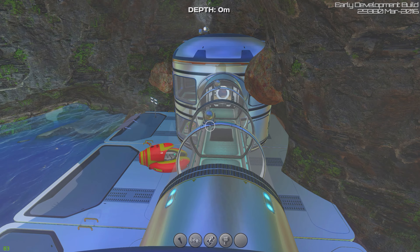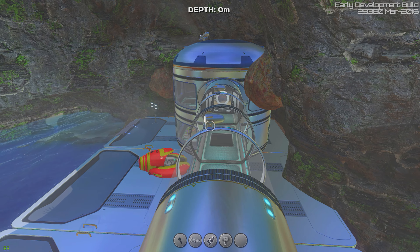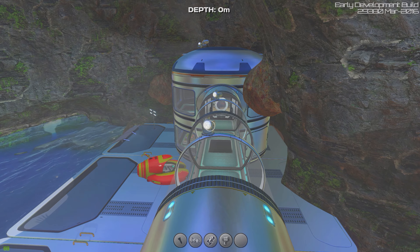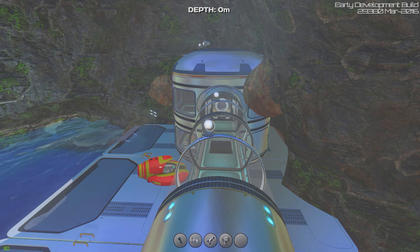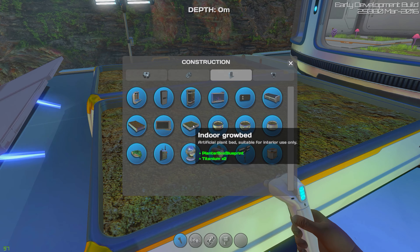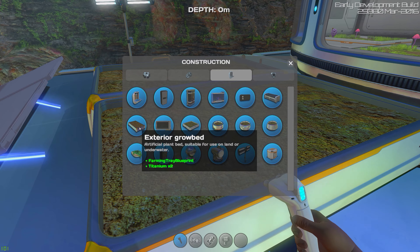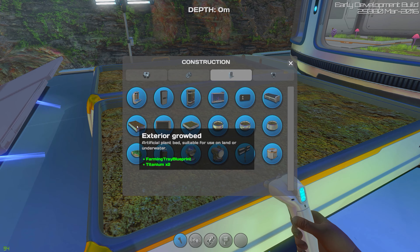Before I go back down, you can just about see the new spotlights. Now, it's not night time, but you can see them going. If you have an underground or underwater base which is really dark, they're useful for spotting things. So this is the indoor grow bed, and this is the exterior one. This one can be underwater as well, which is really cool, so if you've got any underwater mushrooms you can grow those.